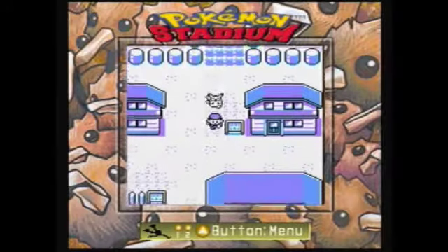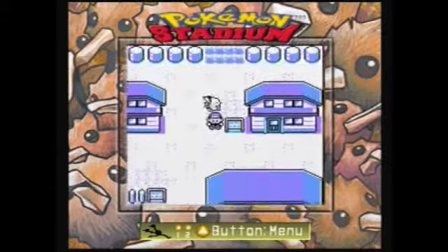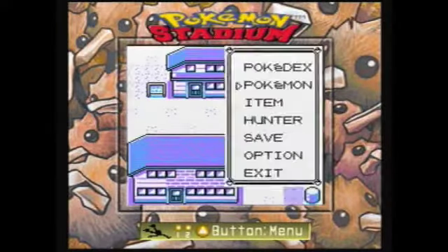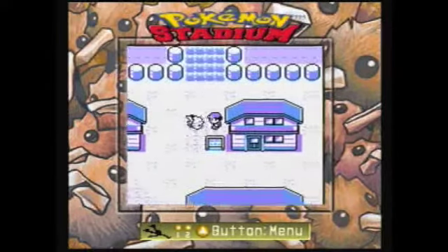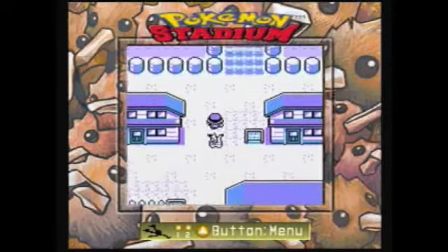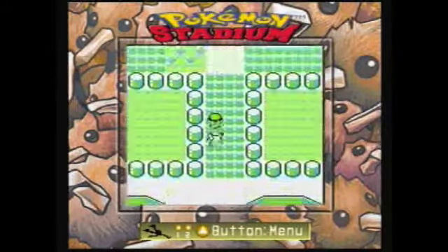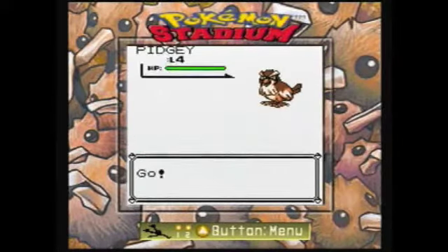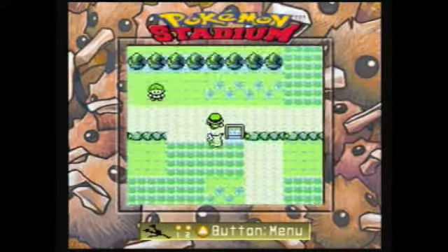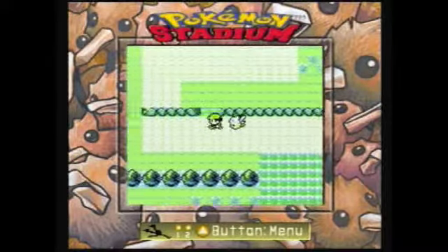Hey everybody and welcome back to Let's Play Pokemon! I'm Professor Paraline, and in the last part we got our happy little Pikachu and our Pokédex - that's really about all we did. In this one we're going to try to get through Viridian Forest, and we'll see if we can challenge the gym leader, but I'll be honest, it's really unlikely.